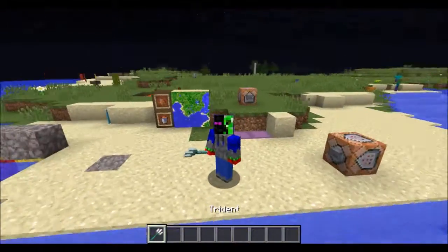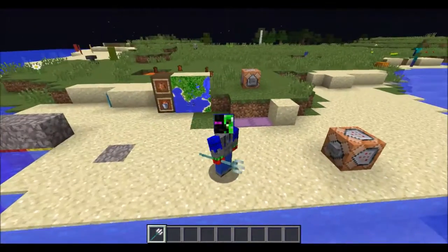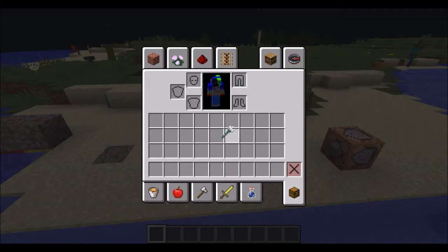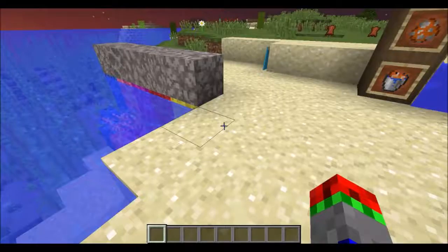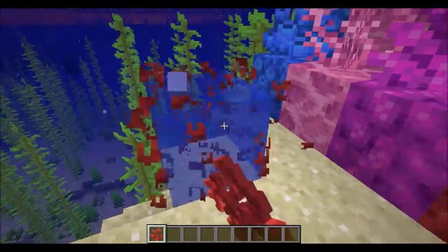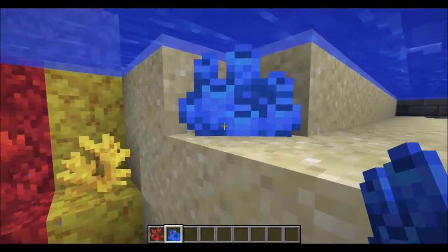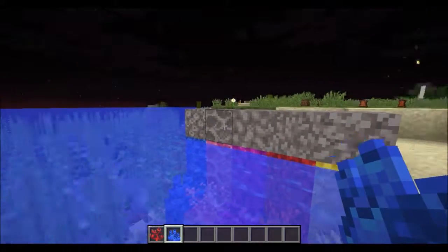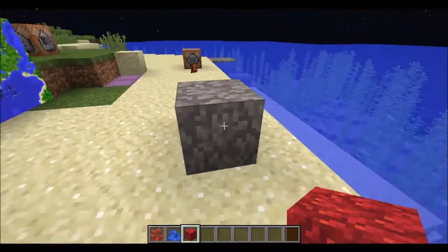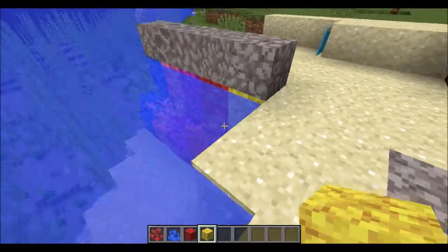The Trident now also has a new model. If you look at it on the hotbar, it no longer goes below the bar like it used to — it used to go straight up and down and went halfway into the box below, but that is no longer the case. They have also changed the coral texture and added Coral Plants, which you can place underwater in all the different colours. You cannot place it on land though. Dead Coral now comes in the five different types, so Red Coral will change into Red Dead Coral.